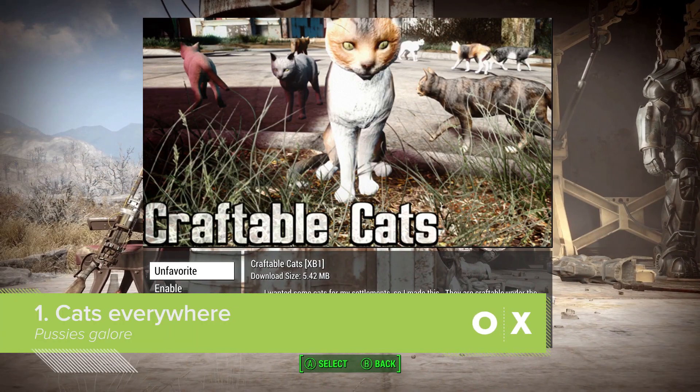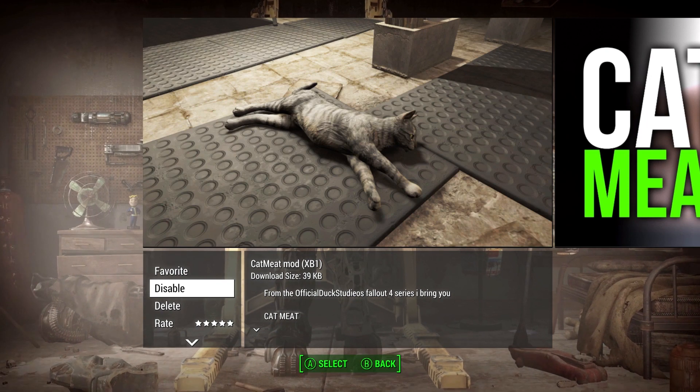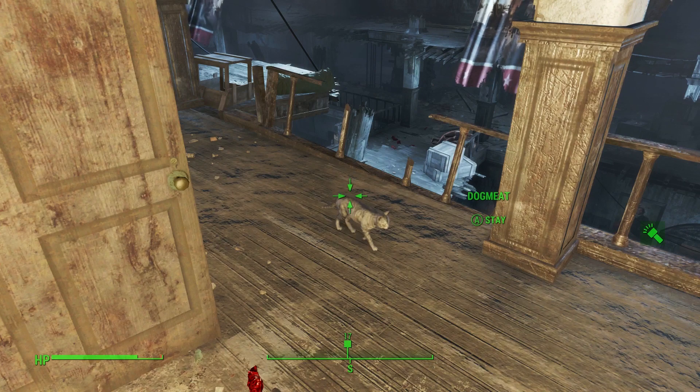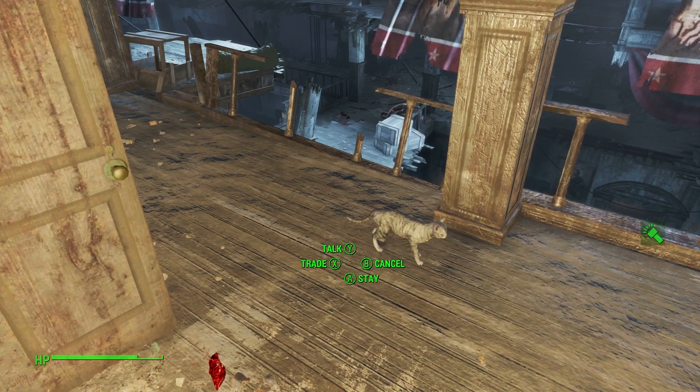Fallout 4 loves dogs, sure, but where's the love for the Fallout 4 cat lovers? In the mods, is where. First up is the Cat Meat mod, which turns your faithful canine companion Dogmeat into a cat — yeah, totally the same in every other respect, only now he's a cat. Excellent cat AI there.